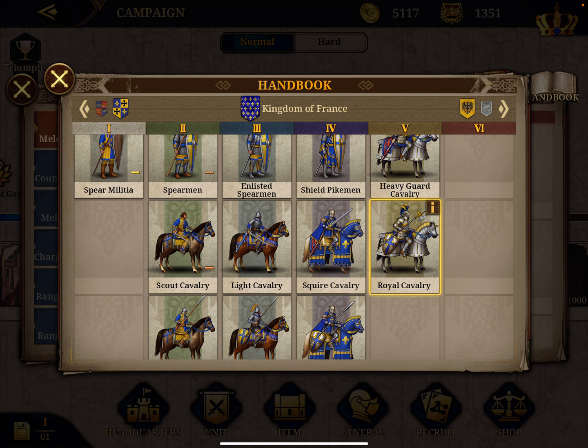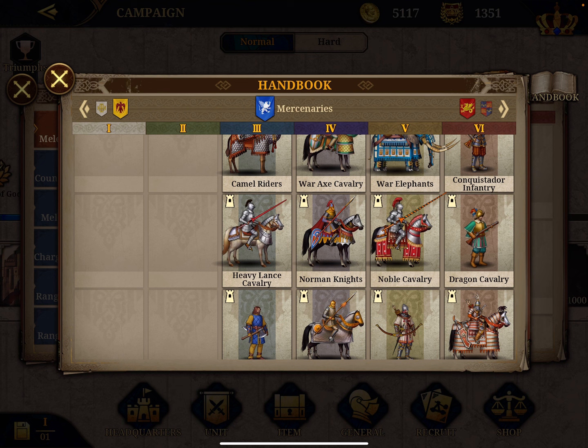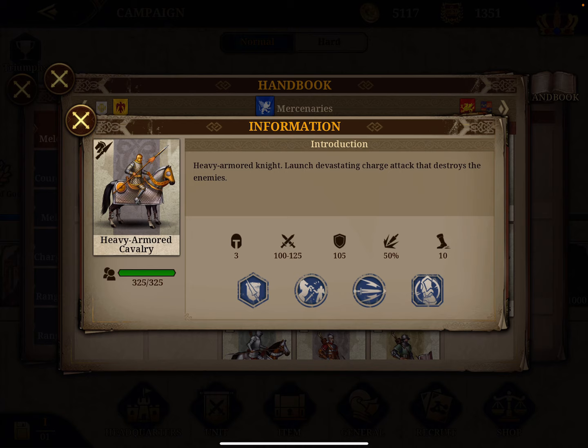At fifth, I put another mercenary unit, the Heavy Armor Cavalry, a level 4 unit. It has 218 points in attack plus defense and an attack of 113. Charge bonus of 50%, and has a charge rate of plus 20% and a damage of plus 10%, which is also an interesting benefit — not bad even for fifth rank.